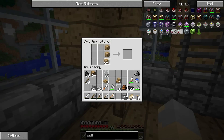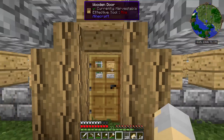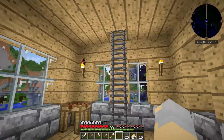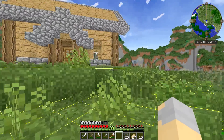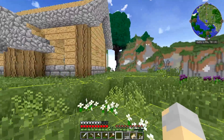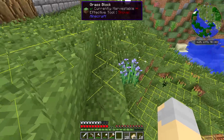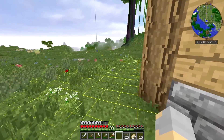Now we do want a door - I'm just going to go with a simple wooden door for the moment, just for the time being. And there we have it guys, a cute little starter house. That will do the trick nicely. And we have some early game power going as well, so I think we're in good shape to truly start our journey.